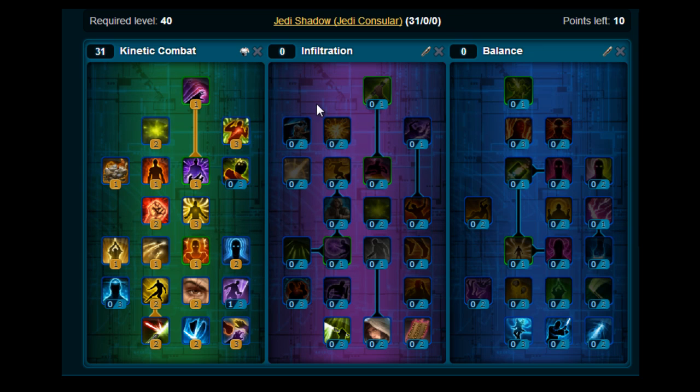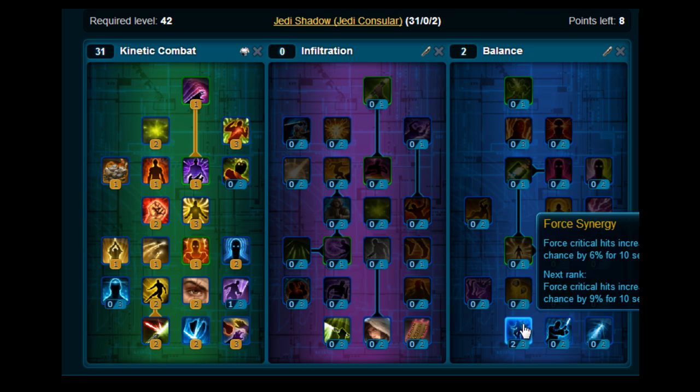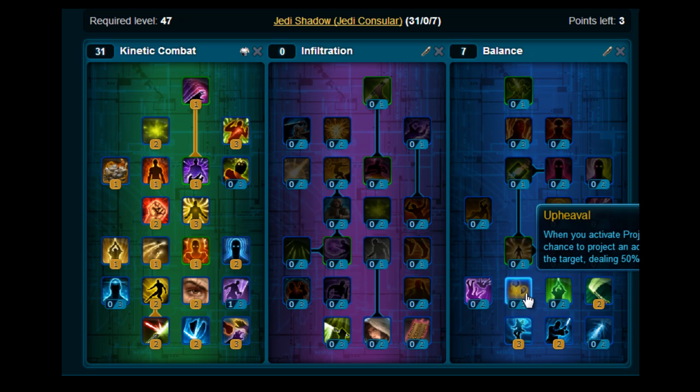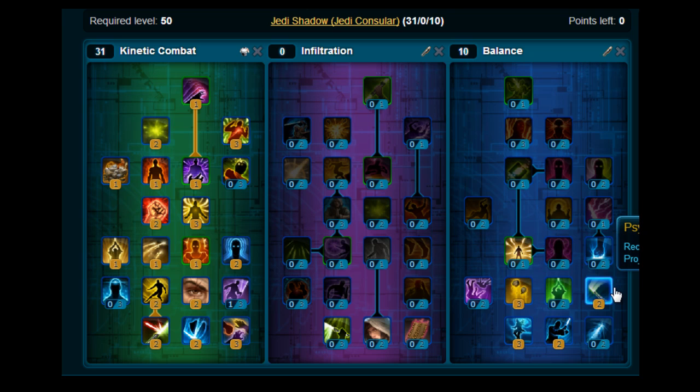Moving across — we're not bothering with Infiltration for this build. Moving across to the Balance tree, you want to put 3 on Force Energy, stick 2 on Jedi Resistance, stick 2 on Psychokinesis, and stick 3 on Upheaval. That's your 10 points in Balance, and you should have a level 50 build once you've done all that.